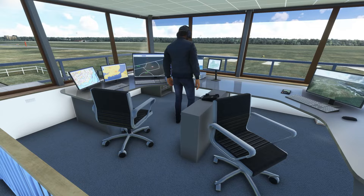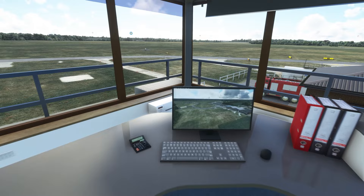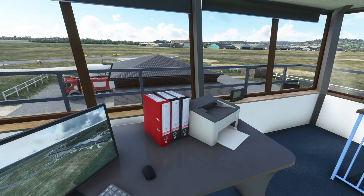It's a vast little GA airport - imagine mowing those lawns! Anyway, we've got the sectors up there, some of the charts, and then this little camera view of the aerodrome itself. A couple of folders there, a printer, and a nice little weather meter right there. Looking very very cool.